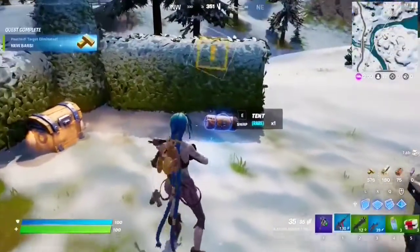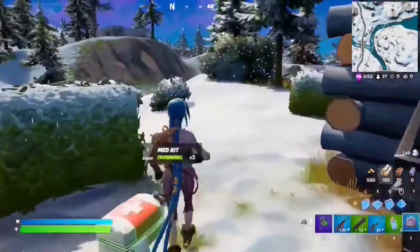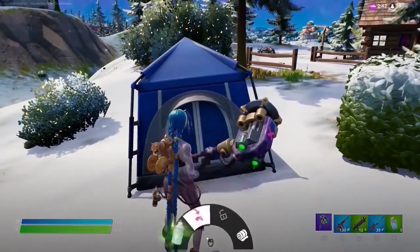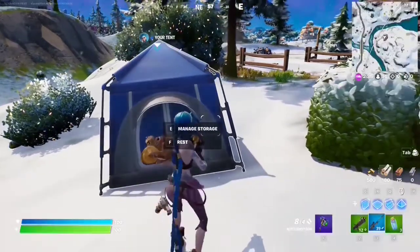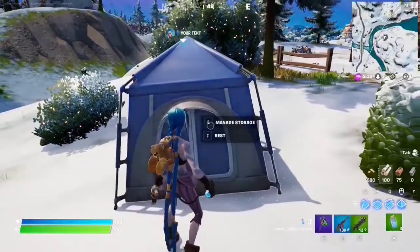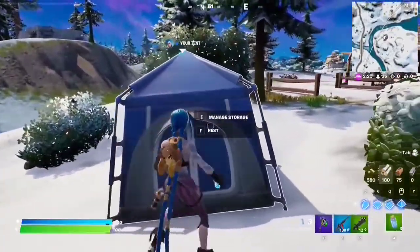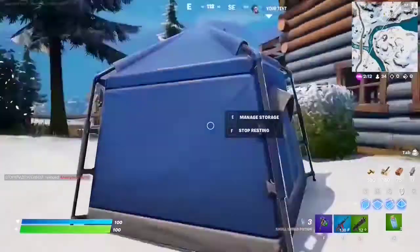For this quest you have to stash two items in a tent. This is a tent right here — you can find it on the ground like this or deployed. You can either take it or just manage storage. I'm going to manage it and put my MK7 in there, then put my sniper in, then take them out. Just stash two items — as simple as that. It says 'your tent' right there. These tents are literally everywhere on the map, just grab one with F, go inside, and stash your stuff.